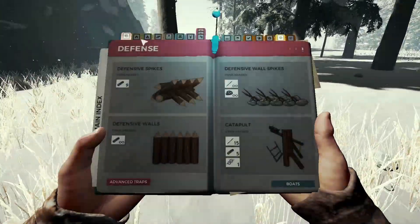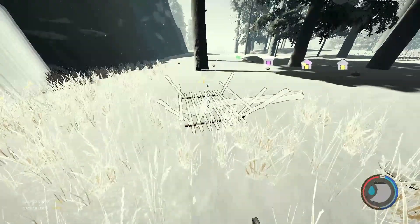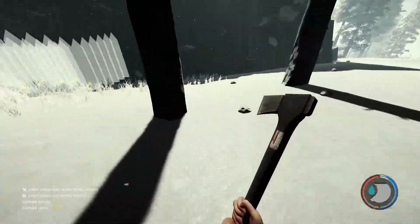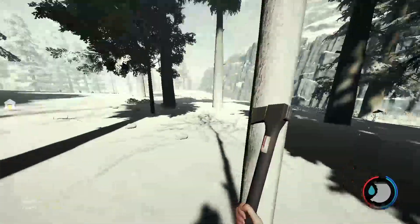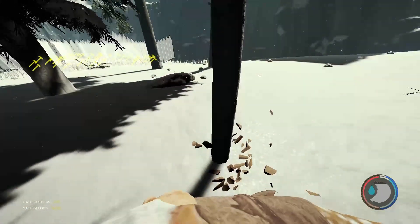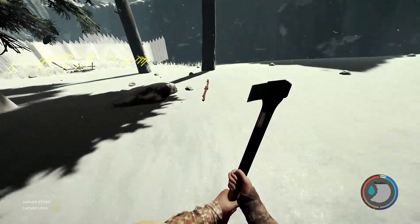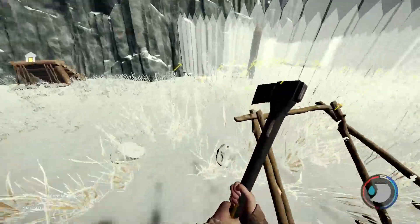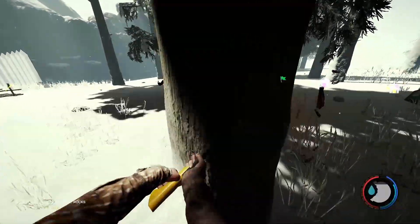So now we're going to get 167 logs, and I'm also going to make a log sled. Almost bloody completed at the start. I think these trees — because we're in the snow — some of them you can actually just chop for sticks. This one chops for sticks instead of logs — we're about to find out. Yeah, alright — you get four sticks from it, that's pretty good. So I'm just going to chop all these logs down.